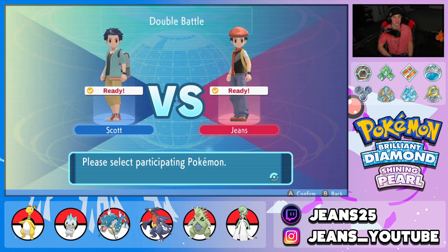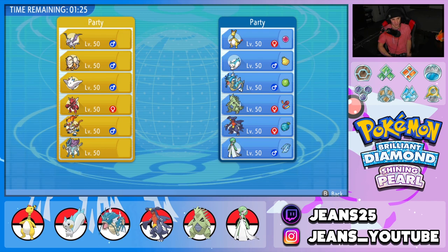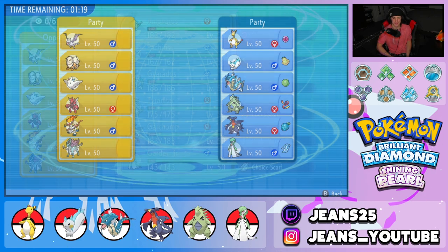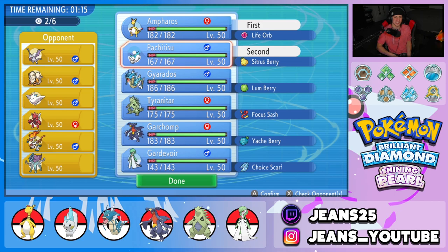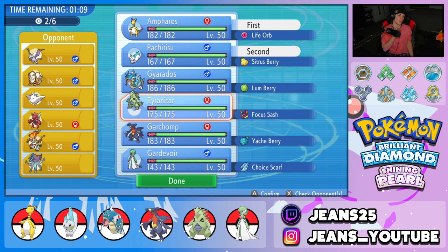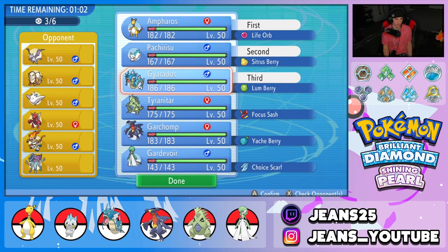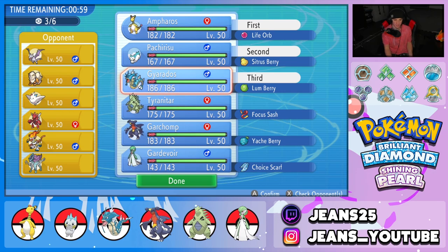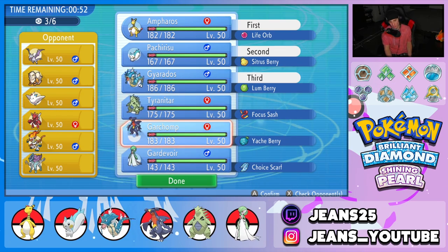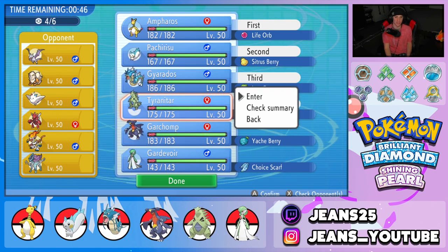Let's hop into Battle 1 with this Life Orb Ampharos team and look to get started on a strong note. The opponent has Aerodactyl, Arcanine, Togekiss, Scizor, Infernape, and Suicune. I think the Ampharos and Pachirisu combo can do some work here, so I'll lock those two in as lead. Scizor is my biggest concern, so I'll bring Intimidate Gyarados — it covers Aerodactyl, Arcanine, and Infernape all around. I'll also bring Tyranitar as the fourth.